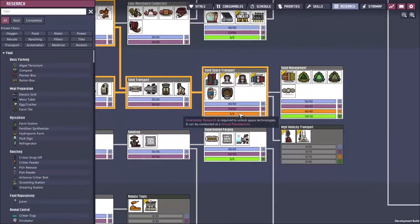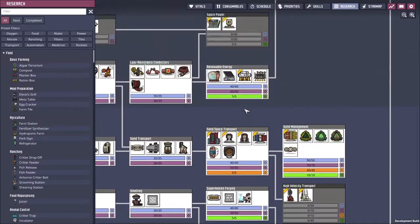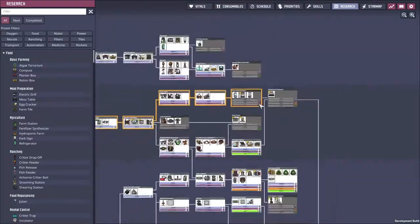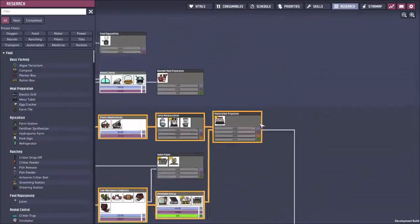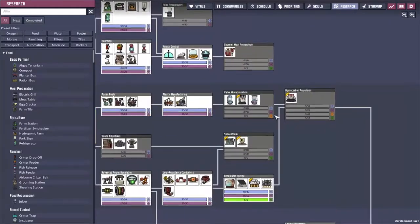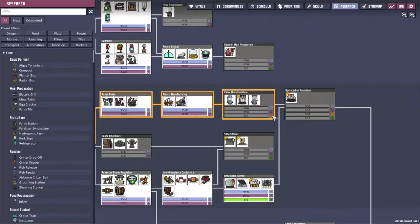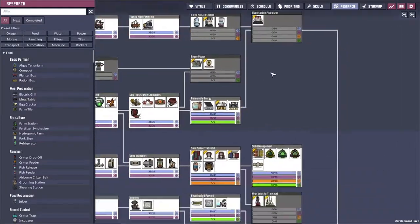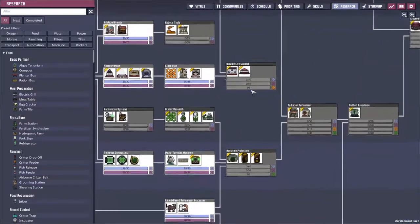We got the conveyor chute, the conveyor receptacle, and all the things back that we actually already had. This is what this little detour was all about — getting back the technology that we already had access to. Also finding out how the virtual planetarium, as it is, works. It turns out it's not a virtual planetarium — it is indeed the orbital micro lab. So now we can do all the technologies that have this little gold orbital research requirement next to it.